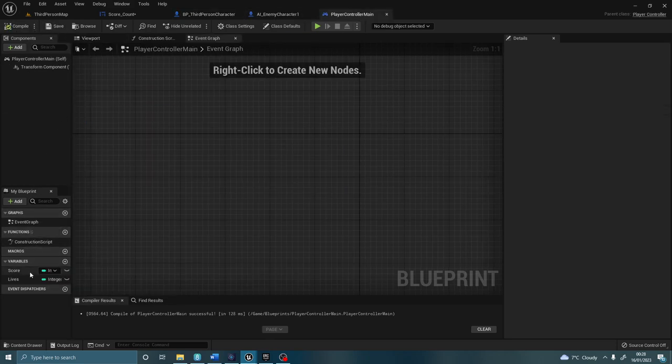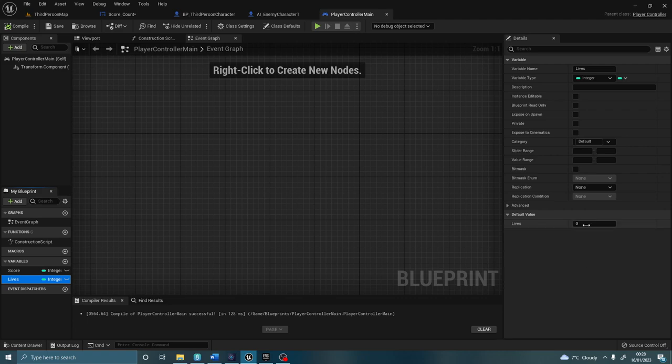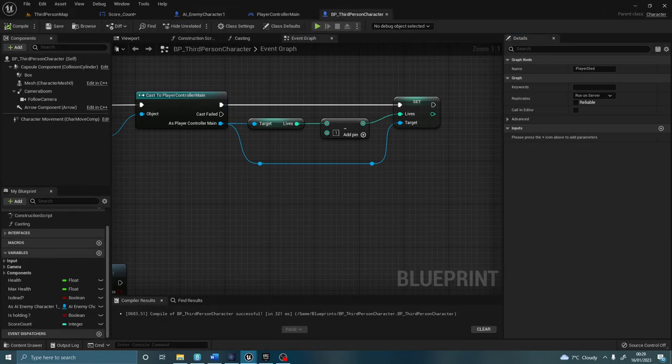Compile, save, go back to your controller main, click on your lives, and set it to three — because that's how many lives I'm going to have. You could have it as 10, 12, 15, 1, whatever you want. If you're going to have one life, there's no point in doing this respawn step. But if you're going to have more than one life, then it's worth doing. Let me just quickly check to make sure I am recording the audio this time — I'm ever so sorry about that.